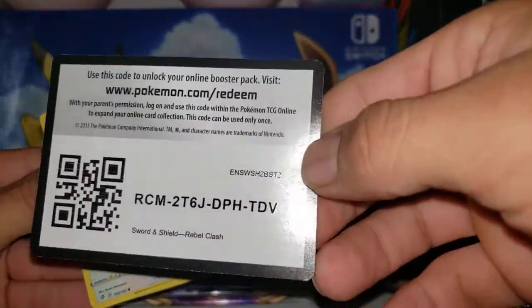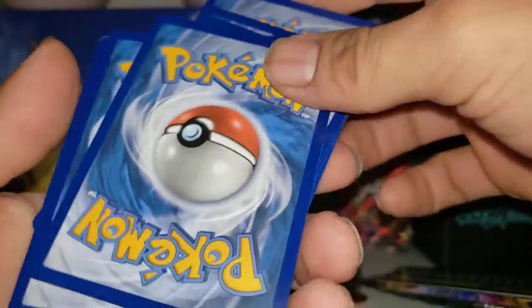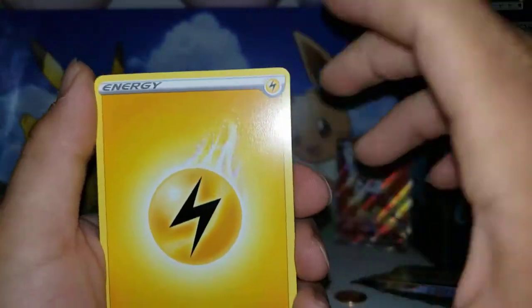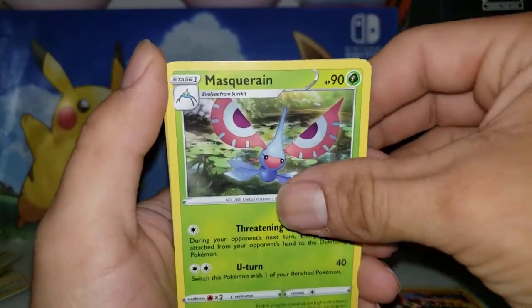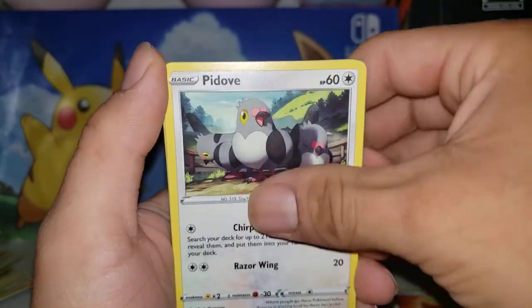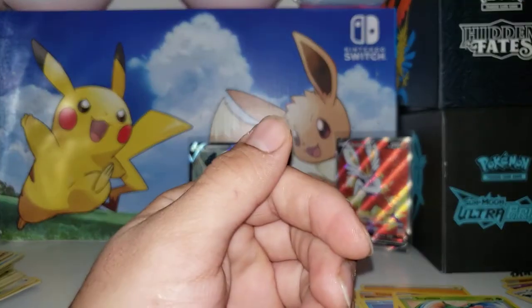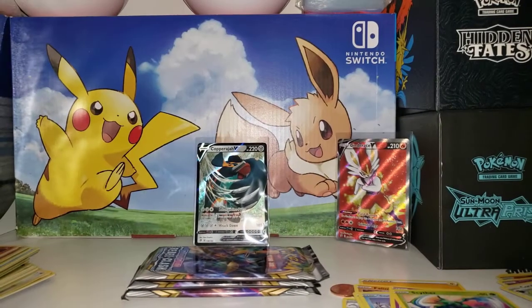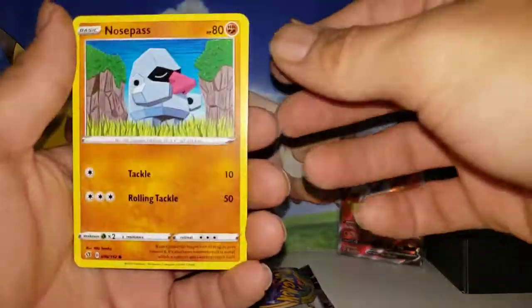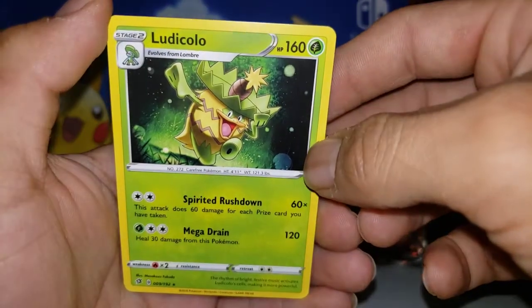QR code from the back — slap them up. We got Felekin, we got Mescarine, Munna, Pido, Galarian Darumaka, Patina, we got Scyther, Nosepass — we ain't got anything great. We got Nosepass, we got Burning Scarf and we got Ludicolo.